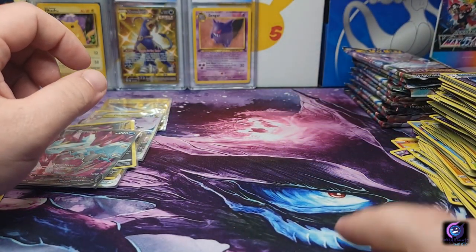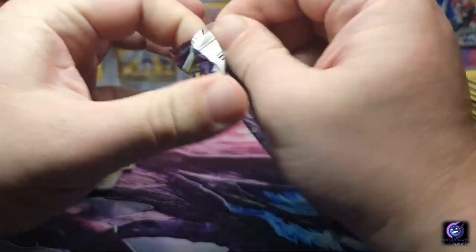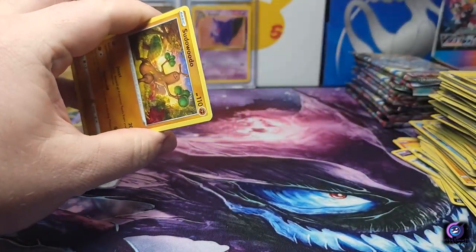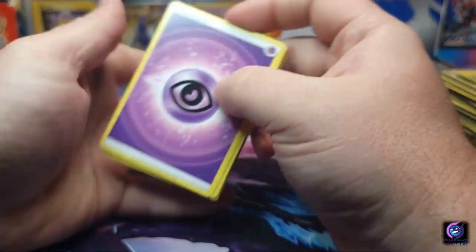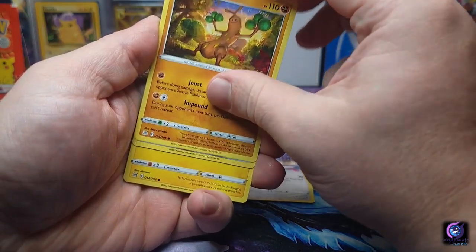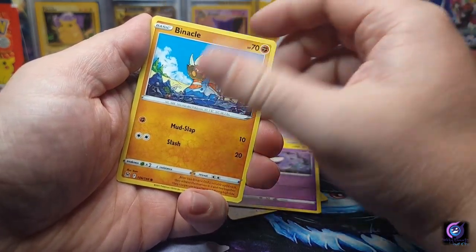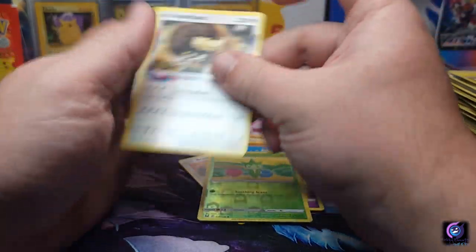I'm not upset at all — these are some good hits. I'm definitely picking up some booster boxes. This is going to be a fun set. Energy, Torchic, Ralts, Porygon-2, Pseudo-Woodo, Bronzor, electric, Gastly, Pinnacle, Roselia reverse, and a Buffalant non-hollow.